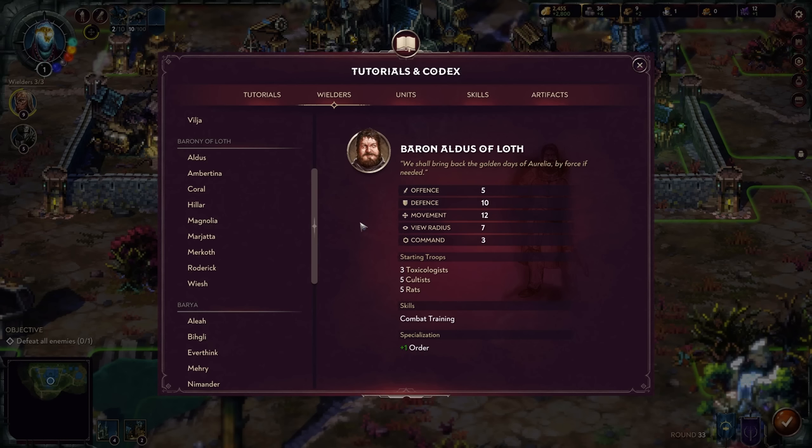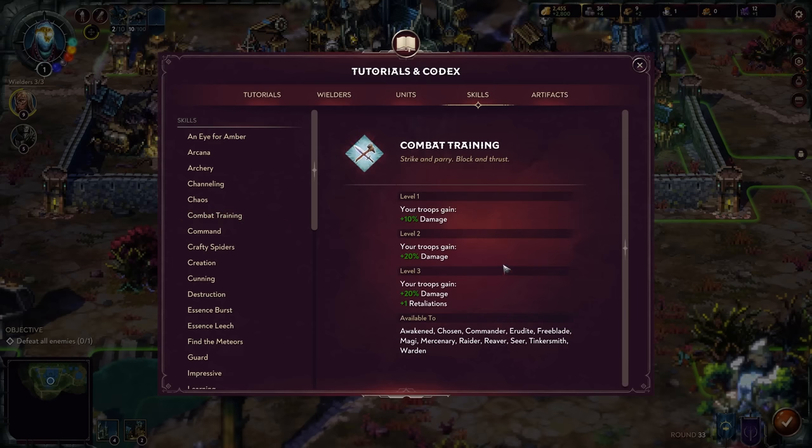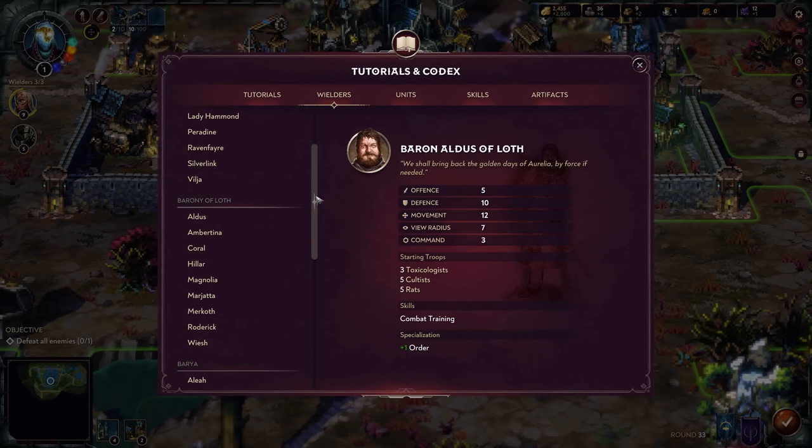Aldous starts with Combat Training, which increases damage and retaliations — a melee-focused approach. He starts with some Toxologists, Cultists, and Rats, with twelve movement, ten defense, and five offense. He specializes in increasing order, so having those order spells unlocked is crucial to his playstyle. Bertina has zero defense but much higher offense, with an emphasis on destruction and generating plus two destruction essence every turn — a clear signal she's meant for casting. Her destruction essence generation increases as she progresses through skill tiers.